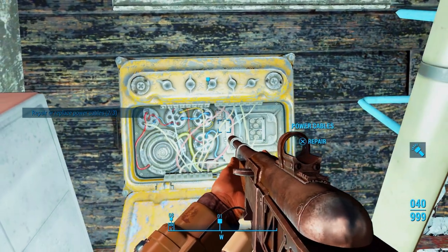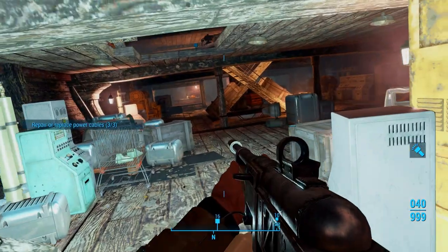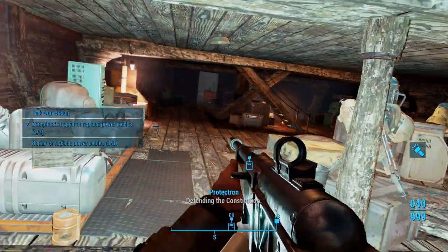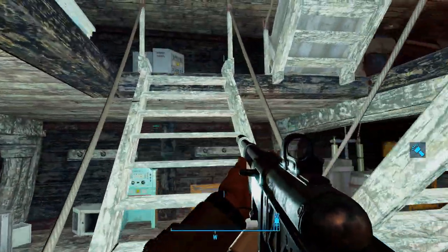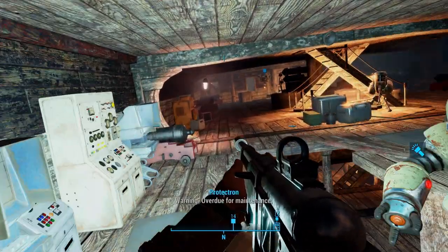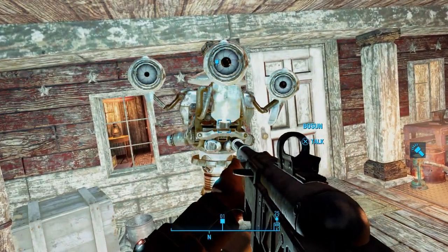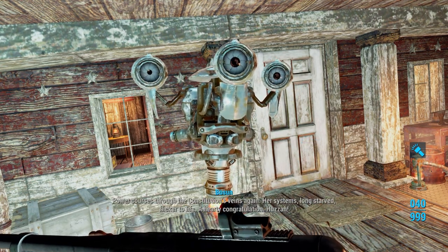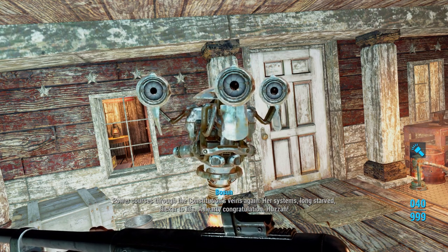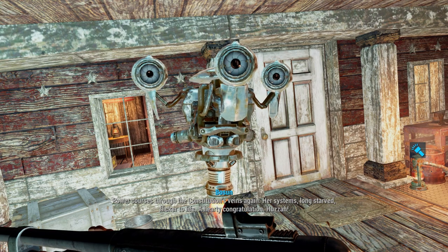Hop down right here. The last one is right here — we've got to go across the way. Let's go talk to Bosun again. Power courses through the Constitution's veins once more. Bosun congratulates us with a hearty 'Huzzah!' However, this has brought to light further failures in the power grid — the power relay is fluctuating wildly.